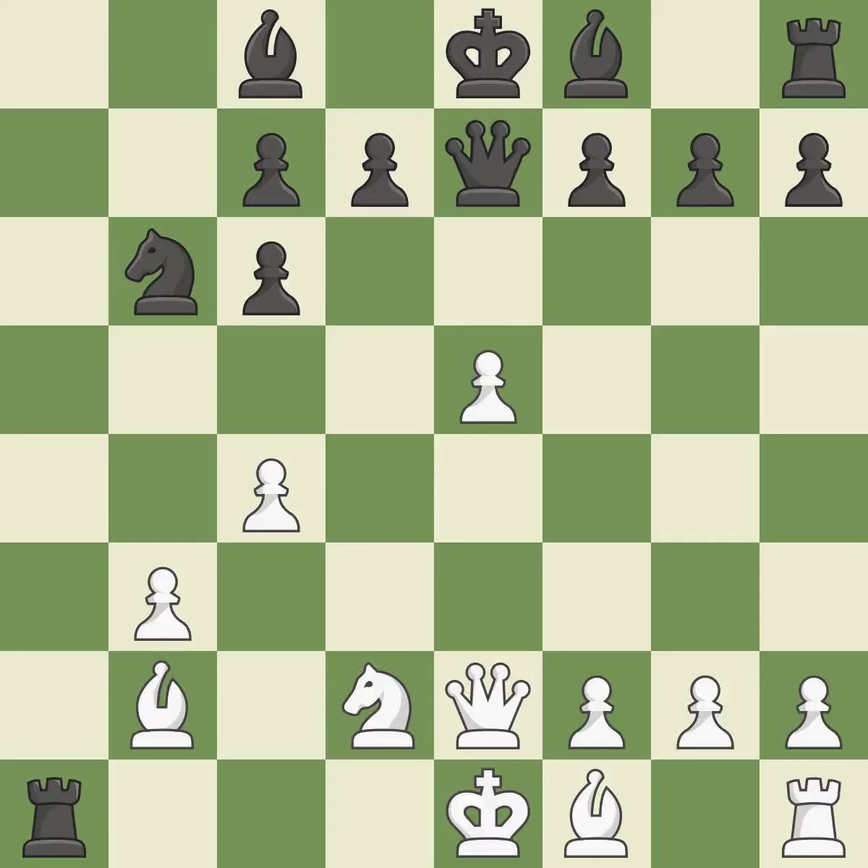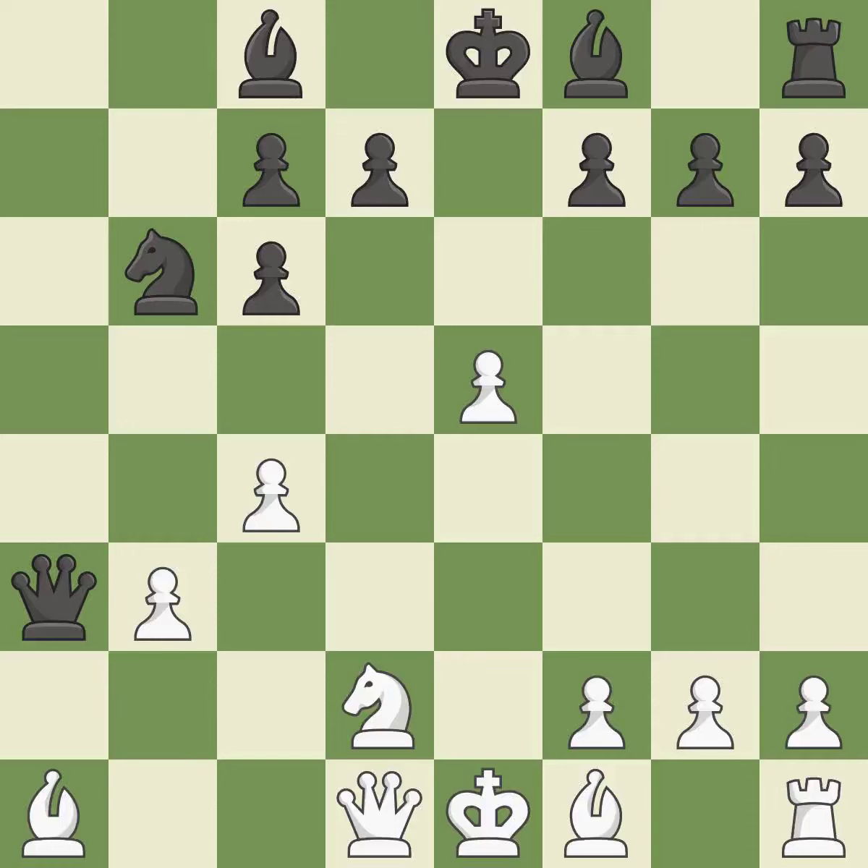This is the only move that works — it is a great move. Recaptures. This wins time by threatening a bishop and forcing it to retreat away. This protects a bishop that was being attacked and lacked defense. This pins the other side's knight to the king, rendering it immobile. By developing a bishop from its initial square, this activates it.